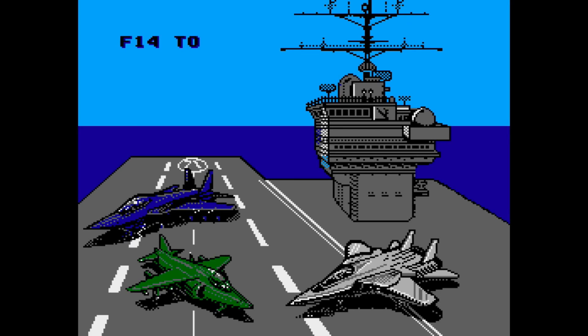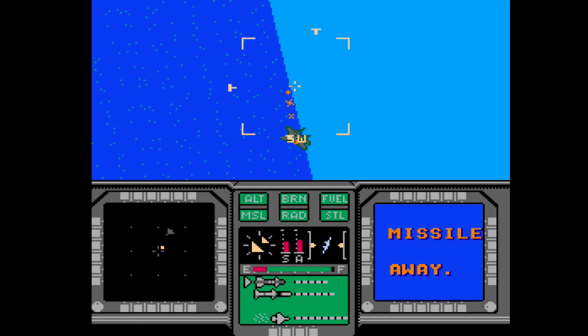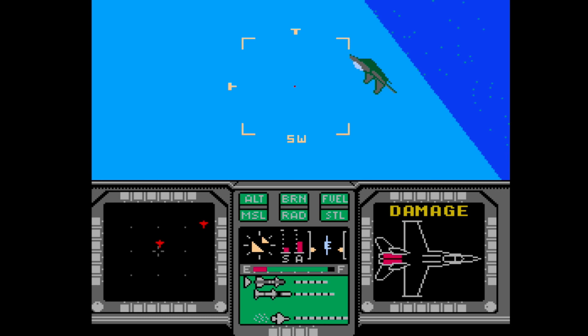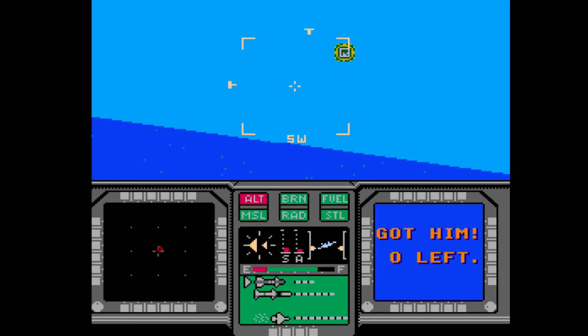How about Ultimate Air Combat? This is a game that flies under a lot of radars — no pun intended. You choose your stage, your jet, and your loadout, then it plays like a first-person view dogfighting game. You might immediately think of Top Gun, but this game is way better because you can actually do barrel rolls and flips. You're just trying to shoot down other planes, with a radar on the side to help you out. Ultimate Air Combat — pretty neat, might be worth checking out.